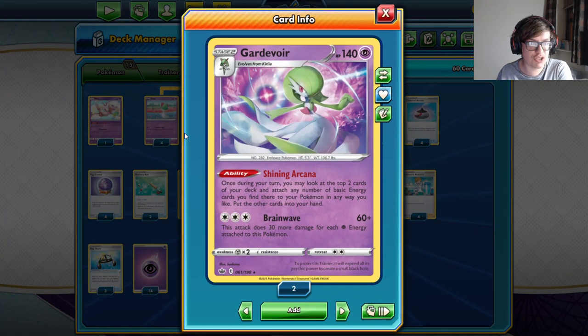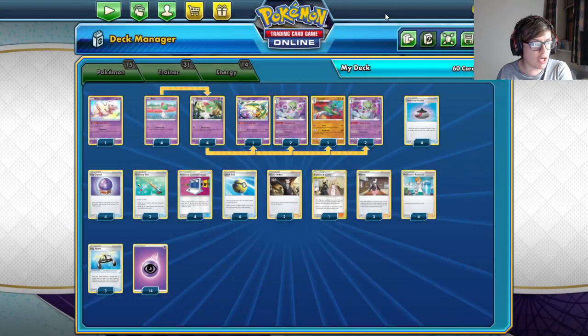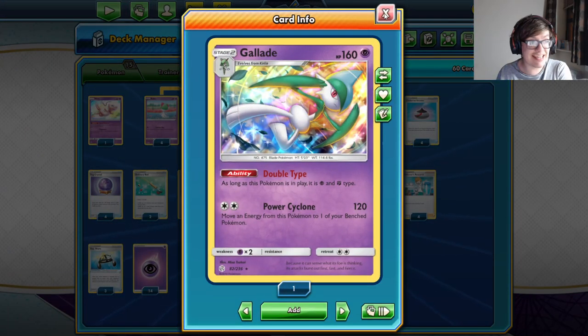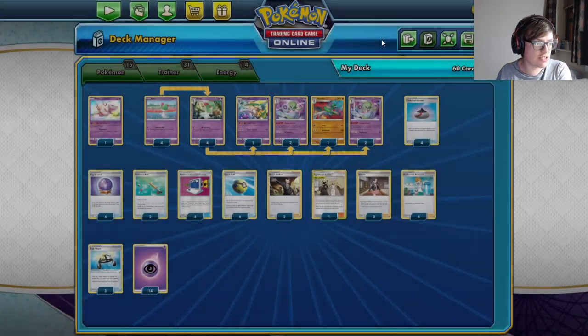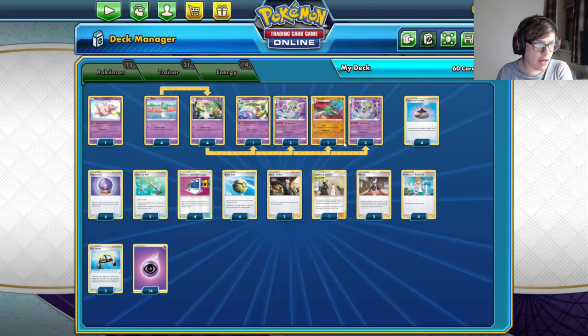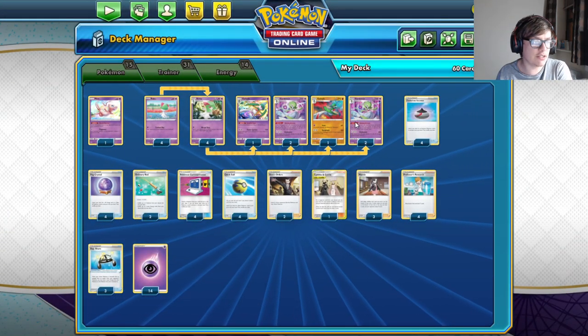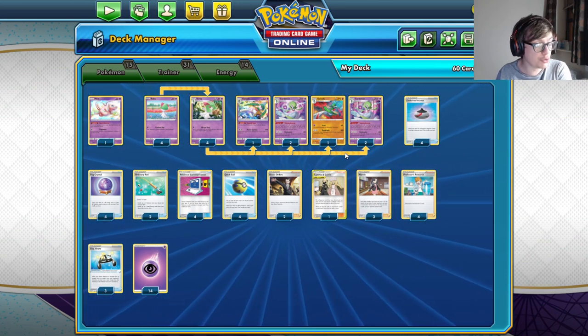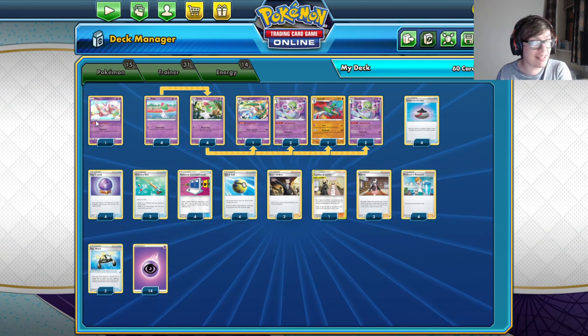Being able to use Shining Arcana multiple times per turn — drawing cards and attaching energy — is kind of similar to the Calyrex ability, though with a very different mechanic. That Brainwave attack hitting Urshifus for weakness is great. We've also got one of each Gallade. Both Gallades hit great weaknesses and have great attacks, and they need less energy than Gardevoir to get into good numbers. The only other Pokemon we're playing is Mew.